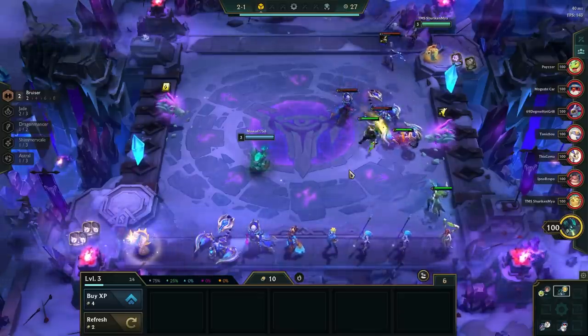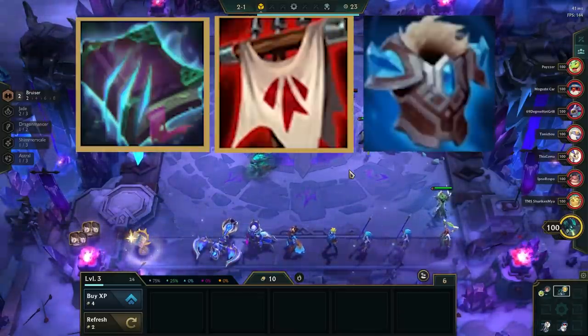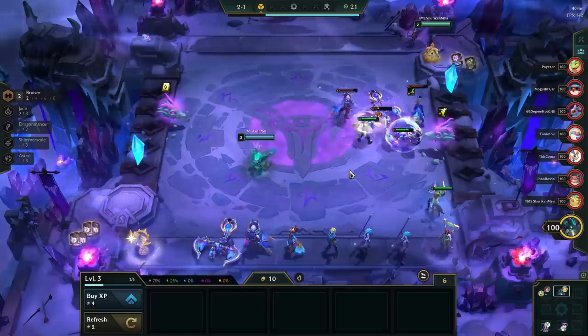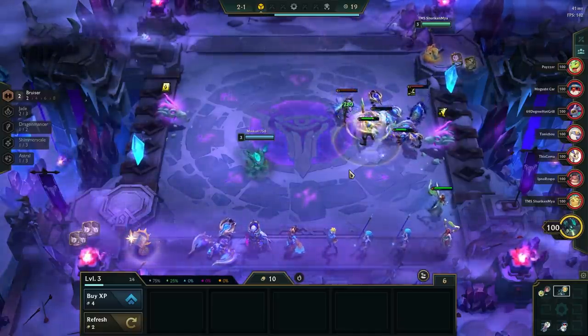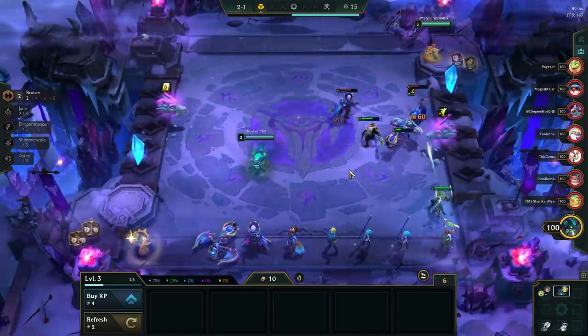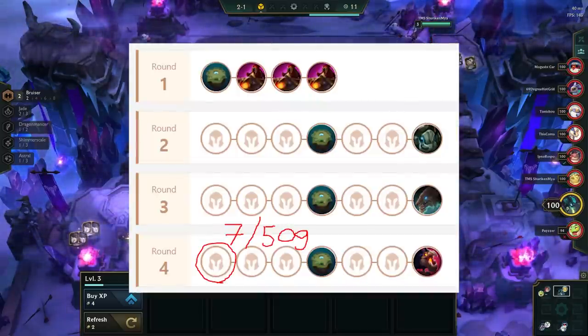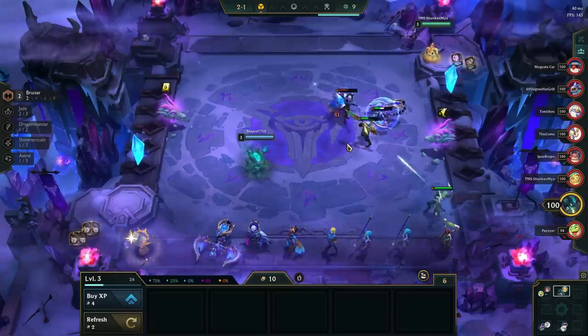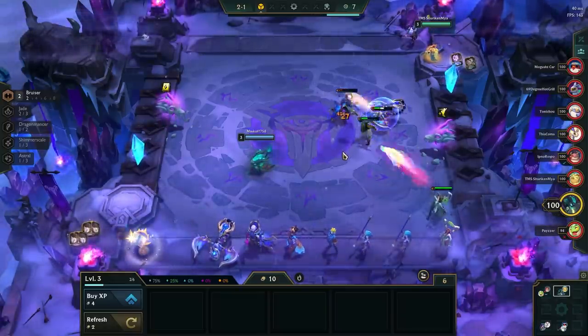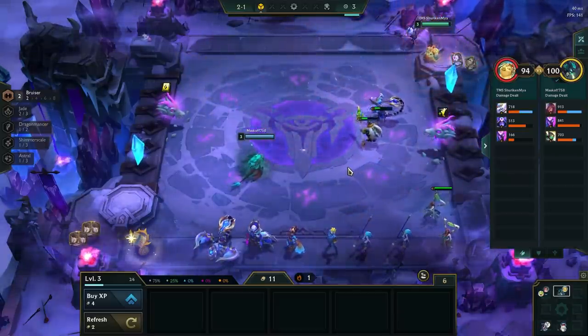In the early game, we can also make items. You want to always slam Morello, Zeke's, and Protector's Vow, and you can also make other AP items for Seraphine. Making AD or healing items for Graves is not preferred, but if you have a good item holder for them, then you can go for it. The goal with this comp is to be level 7 with 50 gold or more on stage 4-1. Therefore, we can play the early and mid game as if it was a standard fast 8 comp — the way we play the early game depends entirely on what opener we hit.